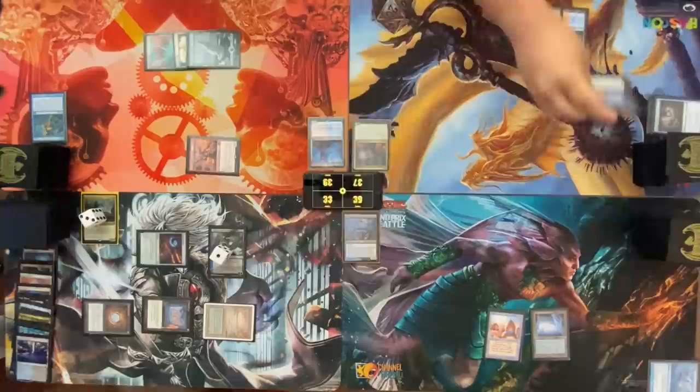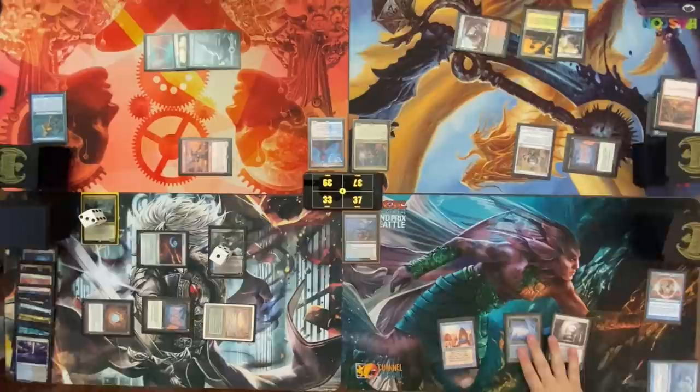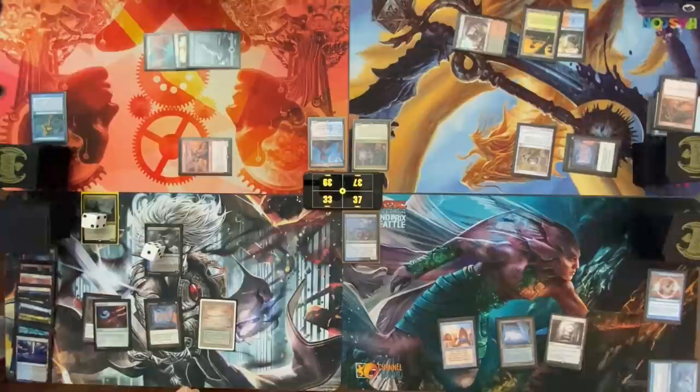I will draw — Mana Crypt, Chromox, imprinting, Drown in the Lock. Cast Wheel of Fortune — I'm going to negate it. I'll play land for turn and pass. Go to my turn, draw for turn — Ancient Tomb, pass the turn. Mana Crypt, no damage, move a counter, draw card. I too will add an Ancient Tomb. I would have been able to cast again this turn, I'm just going to pass though.